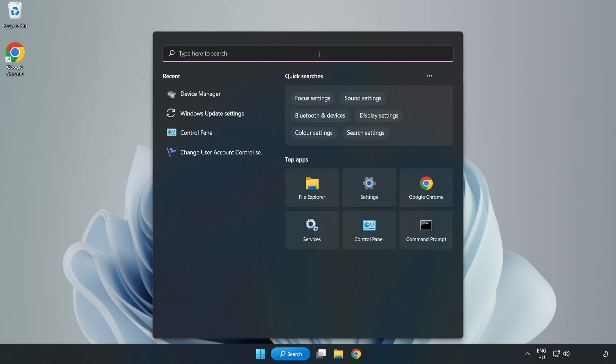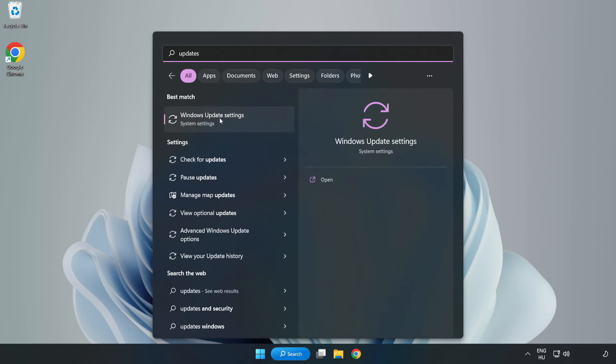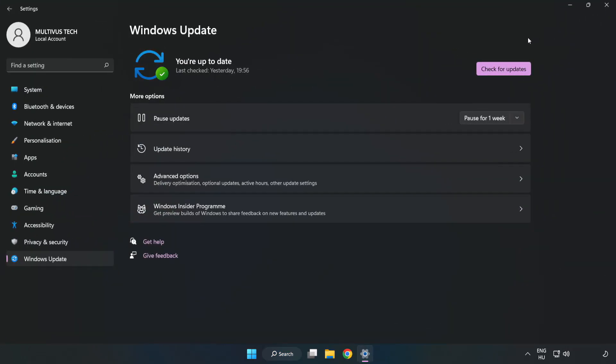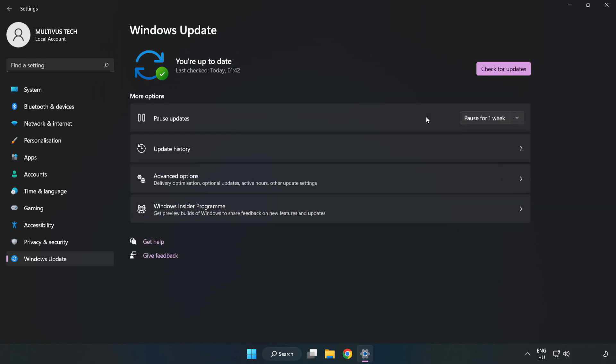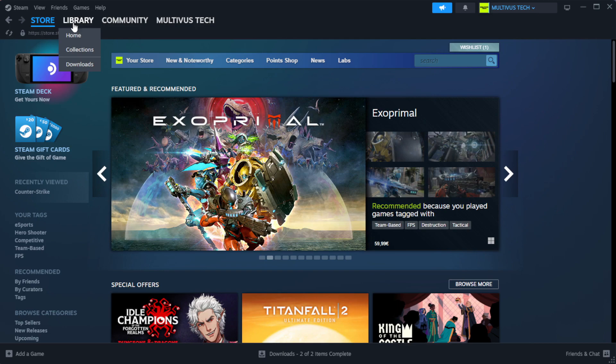Click the Search bar and type Update. Click Windows Update Settings. Click Check for Updates and wait.